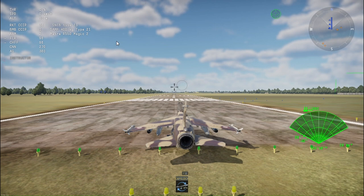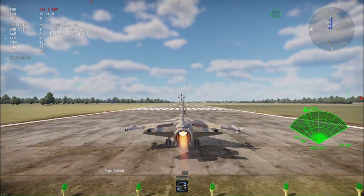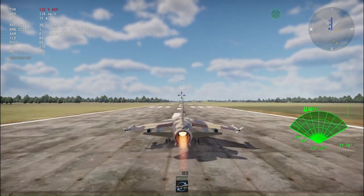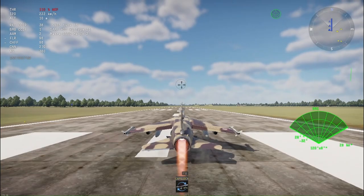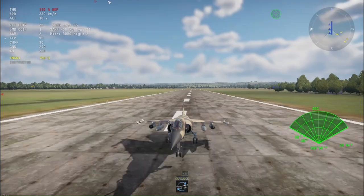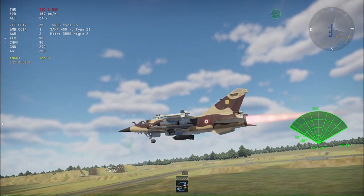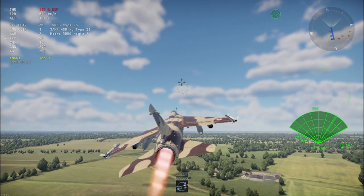Hey guys, welcome back to my channel! Today we are playing War Thunder once again, testing the F1C 200. We are going to take off right now, currently at 110% emergency power. Our loadout is the Matra something missiles, some Rock rockets, two rocket pods, two gun pods, and one 500 kilogram bomb.